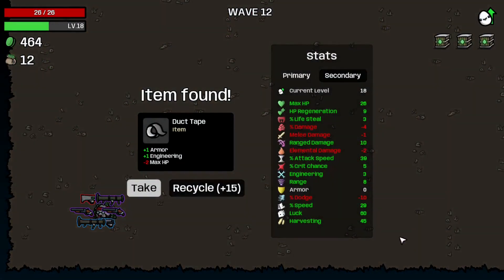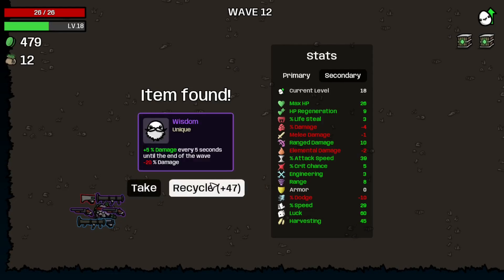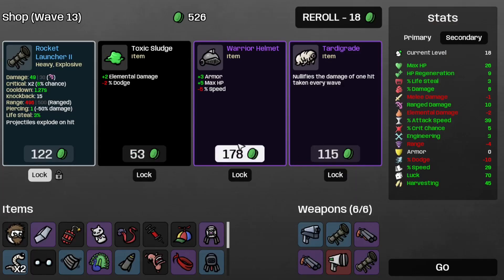We survived that loop pretty easily with no real drama. Let's recycle the duct tape and the wisdom. And take the Cyclops Swarm 3, because more damage is always a good thing — that nullifies the damage debuff of this character, so that's good. And let's take the lock.